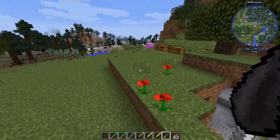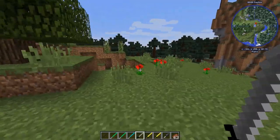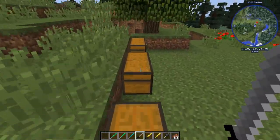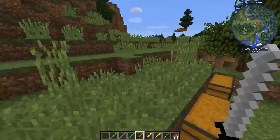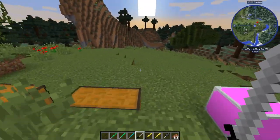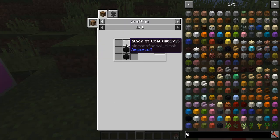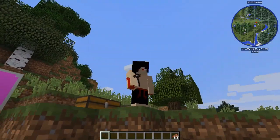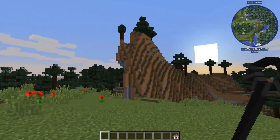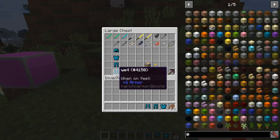I prefer it when stuff is balanced. I can understand adding powerful stuff like OreSpawn, which adds ridiculously overpowered items because the mobs you're fighting are ridiculously overpowered. But this mod's mobs are honestly probably easier than average Minecraft skeletons in a lot of cases. So the items really shouldn't be this strong. There's also an item called 'Death' — three blocks of coal to make it — it looks like a staff but doesn't do anything. It just exists.